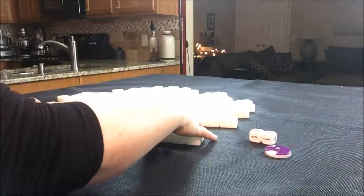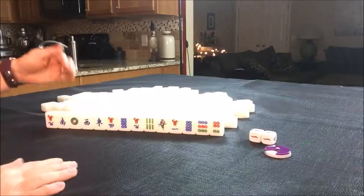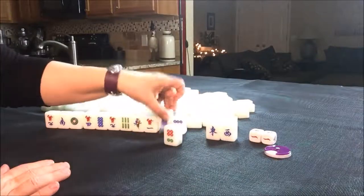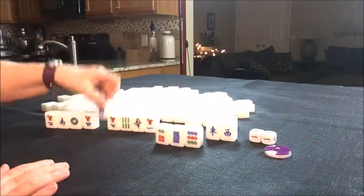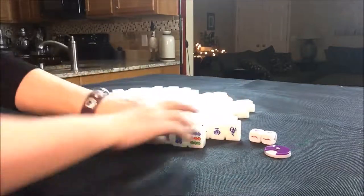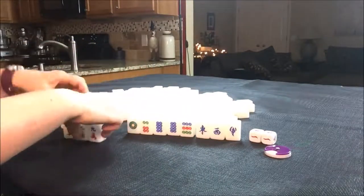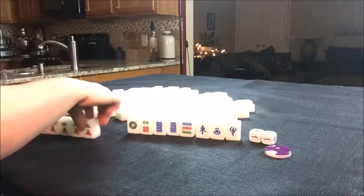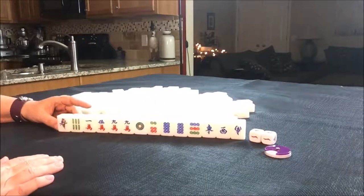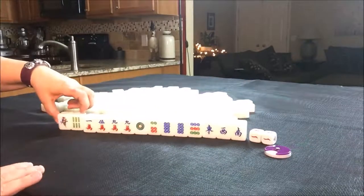Let's see what we can do with this. We need four sets and a pair, and whatever those sets are is going to determine our score. So we have to account for at least two points somewhere. We do have a fair bit of dots here, but we also have a pair of nine cracks. We do not have any flowers yet, and no flowers is actually a fawn. So if we're playing a two fawn minimum, let's see what our chow potential is.